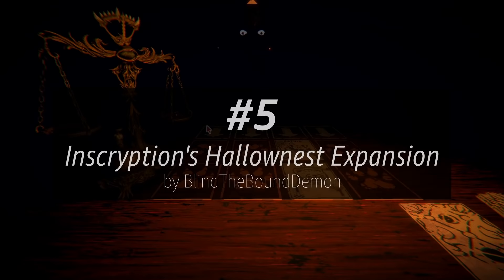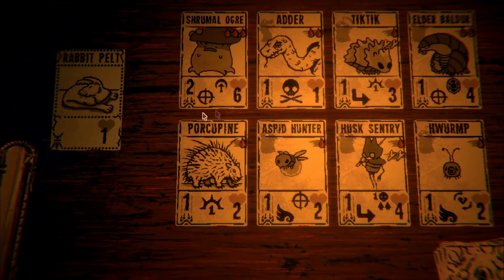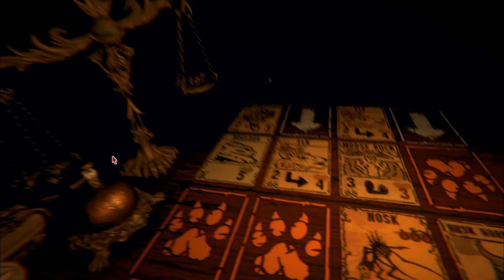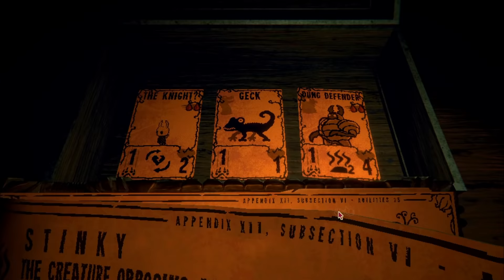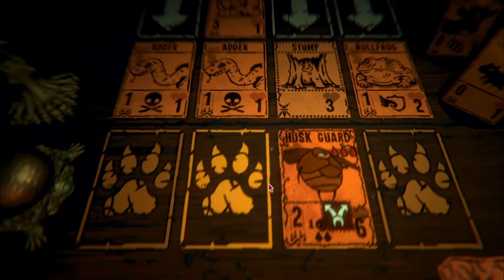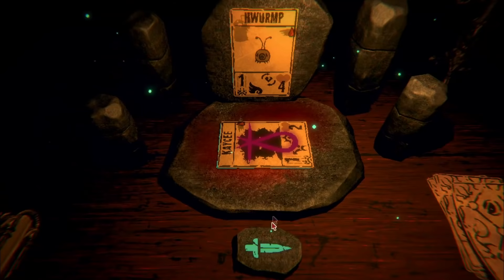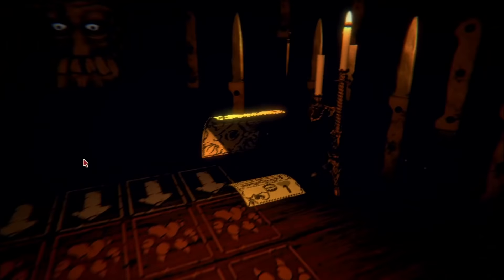At number 5, we have Inscryption's Hollow Nest Expansion. Inscryption is an awesome game and there's only one way to make it more awesome, which is by adding Hollow Knight cards. The mod adds dozens of cards based upon Hollow Knight characters, many with unique mechanics imitating character behaviors. One of my favorites was the Vessel card, which upon getting hit becomes Nosk. Dung Defender also makes an appearance using the stink mechanic. My only issue was that this currently adds onto the vanilla deck rather than replacing it, but the cards were super cool and the mod is still actively seeing development.